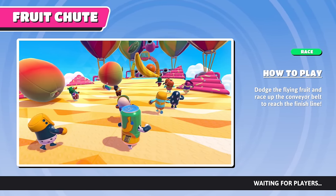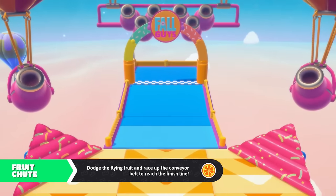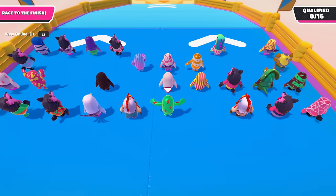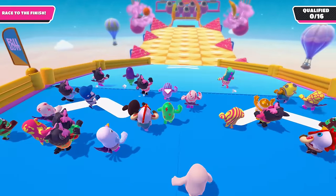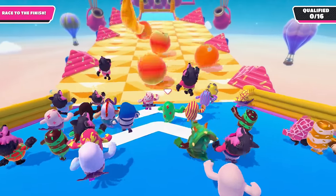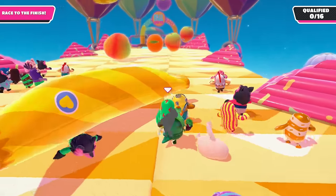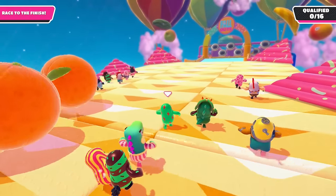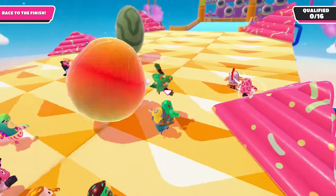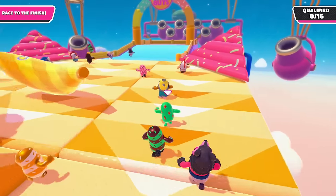Now we've got Fruit Chute — dodge the flying fruit and ride up the conveyor belt to reach the finish line. We definitely tried this one before, and it's really tough because the fruit is really big. Let's go for it! Here comes that fruit. The oranges, the mangoes and bananas landing right on top of me — and a cinnamon roll, which is definitely not a fruit. The hard part is it's like a backwards conveyor belt. That one was rolling — a very oval-shaped watermelon.